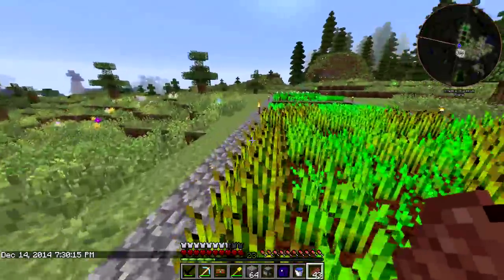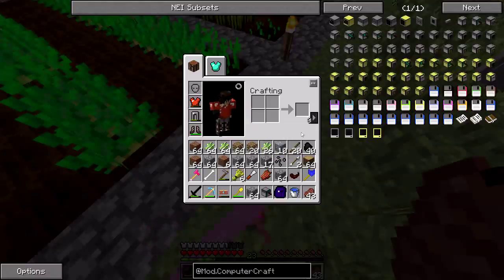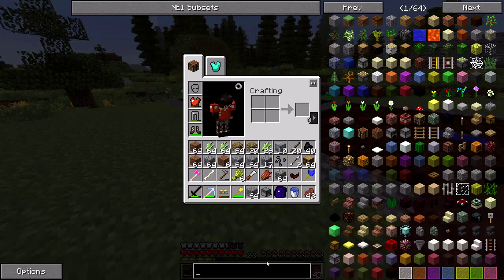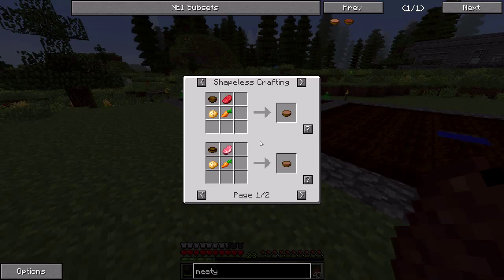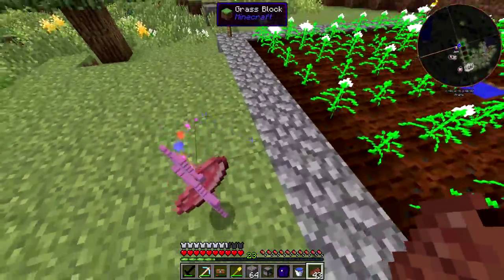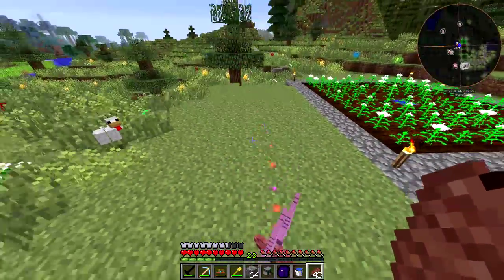So next episode I might build that house. I've actually restructured my farm — I've got potatoes and carrots growing because there's something called meaty stew from Gems, which is a really good food item, probably the best one we can make in this mod pack. That's going to require potatoes, carrots, and some kind of meat — you can use whatever, it all gives you the same thing. As always, don't forget to subscribe if you haven't already, and thank you for watching. I'll see you next time.